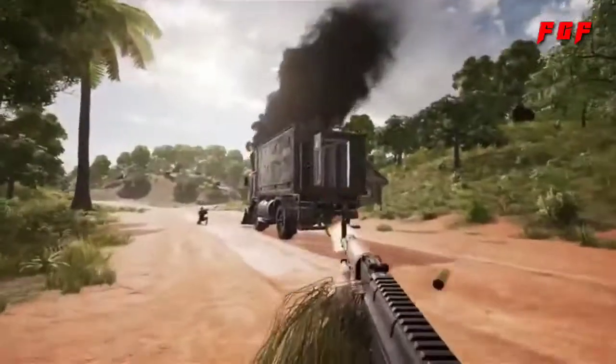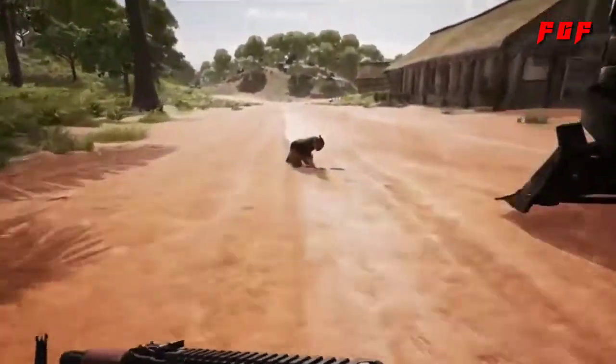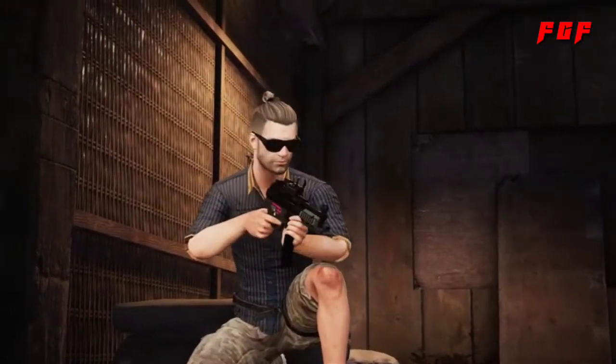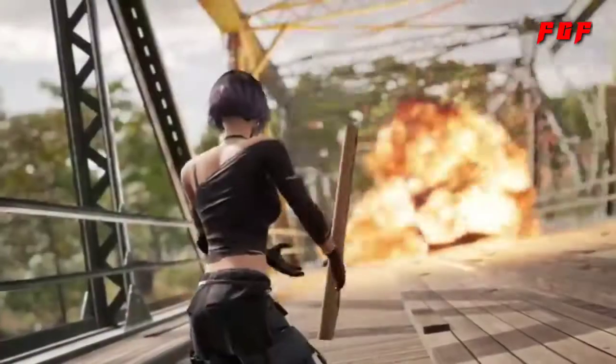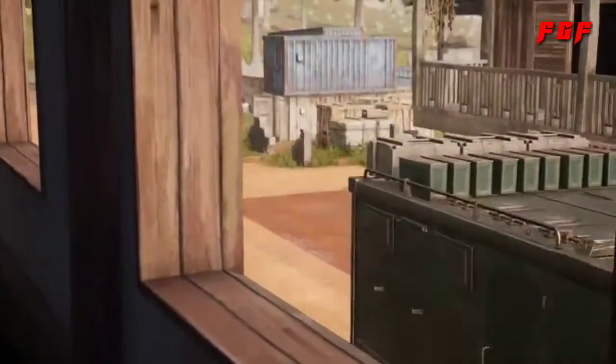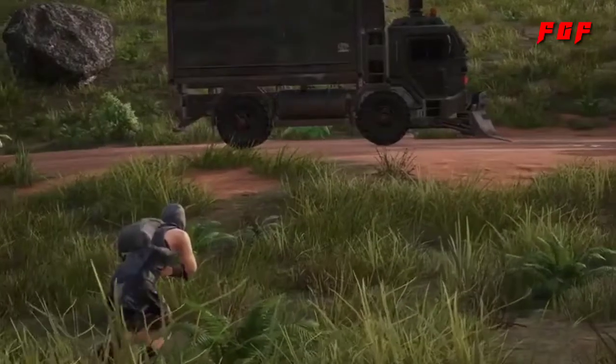One quick note: loot truck explosions are no minor thing, so make sure you give them some room when they finally go boom. Every shot fired is a signal to enemy teams, so you'll need tactics, persistence, and speed to take them down and safely loot their treasures. These trucks often travel through the reworked towns of the island, so start here if you want a little more cover while you take them down.